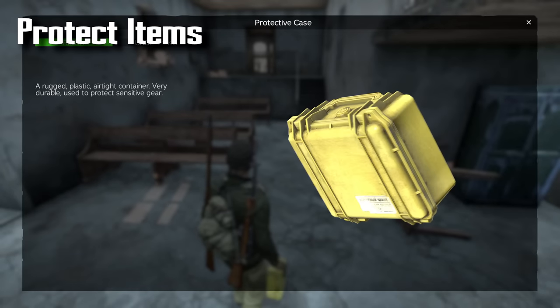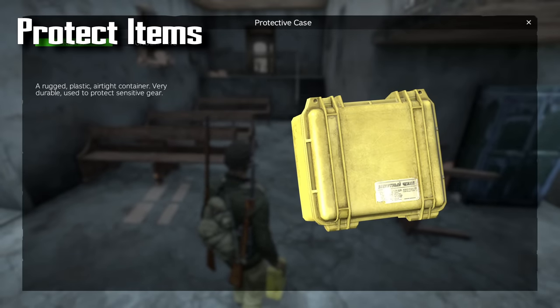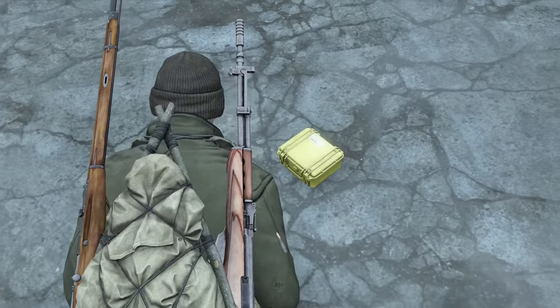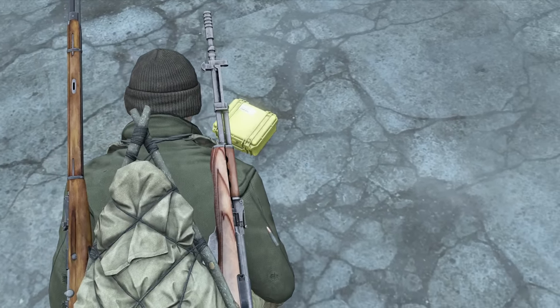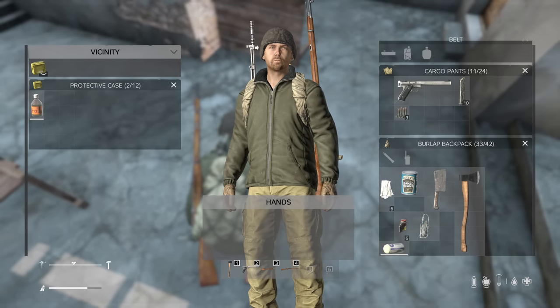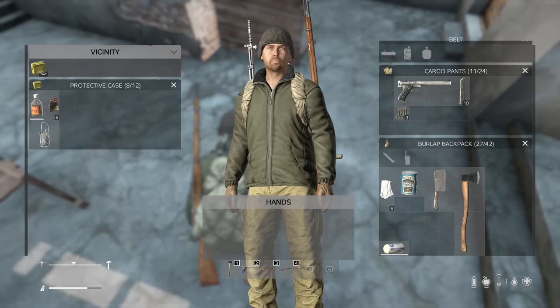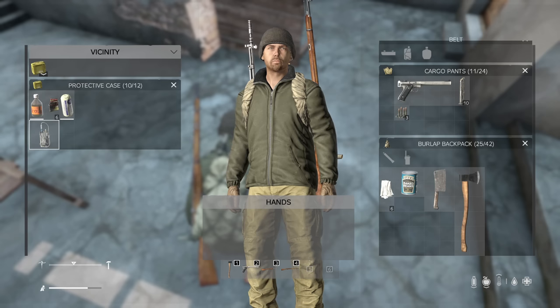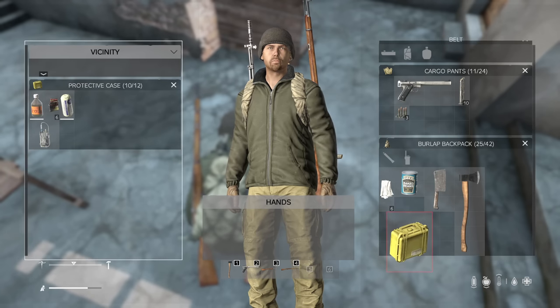Protect your items. An item such as a protector case in your backpack will ensure that even if your backpack gets ruined by a bullet, the items inside the case will still be in good condition. You can place a spare bandage, saline bag, extra ammo, or other important items inside. That way, if everything you have is ruined and you're bleeding out, you'll still have that one set of clean bandages in your protector case to save the day.